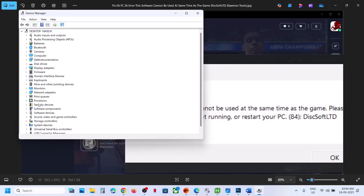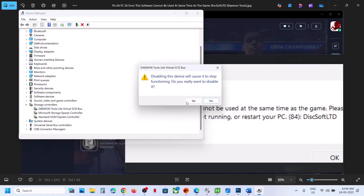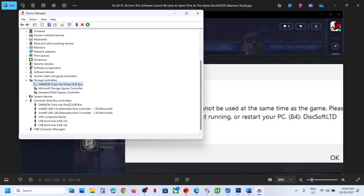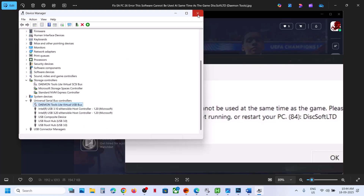Right-click the Start menu and go to Device Manager. Scroll down, expand Storage Controllers, and if you find Daemon Tools there, right-click it and click Disable Device, then click Yes. Also expand Universal Serial Bus Controllers — if you see a Daemon Tools entry, right-click and disable it as well.